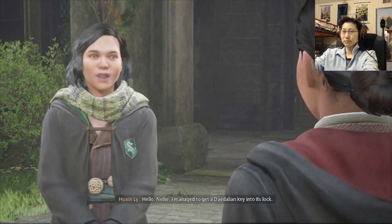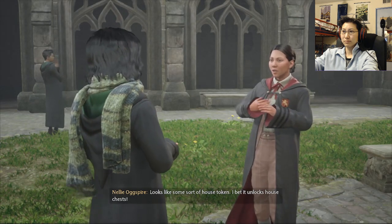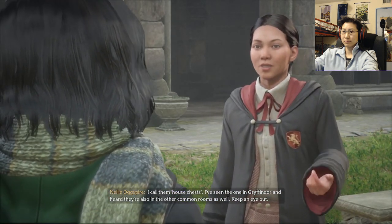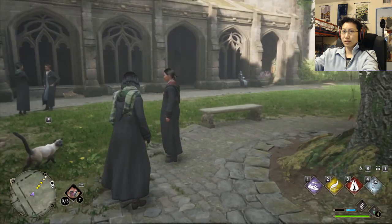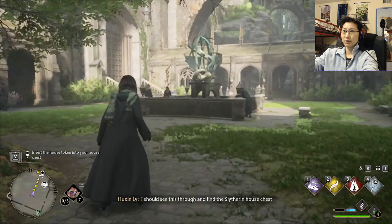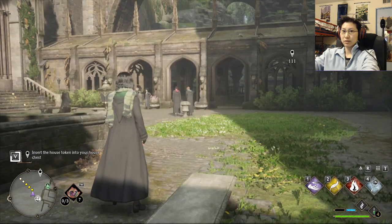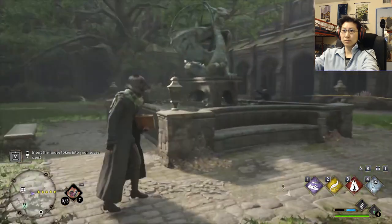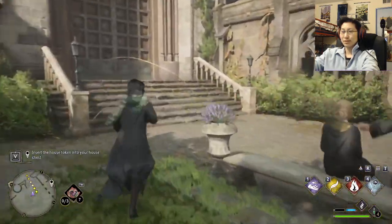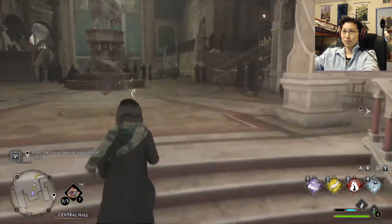I managed to get a Daedalian key into its lock. What did you find in the cabinet? A curious token of some sort. Looks like some sort of house token. I bet it unlocks house chests — I call them house chests. I've seen the one in Gryffindor and heard they're also in the other common rooms. I should find the Slytherin house chest. Sorry I wasn't able to show you guys the first chest, because I wasn't expecting to do the side quest.